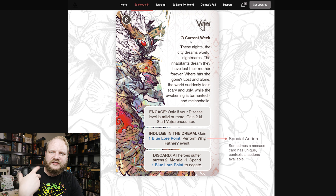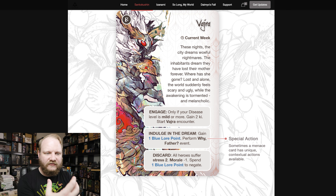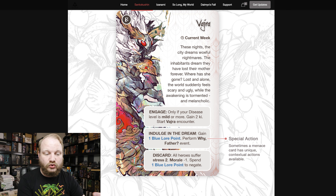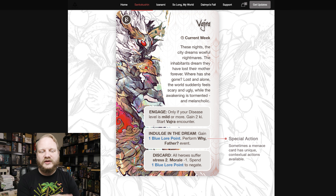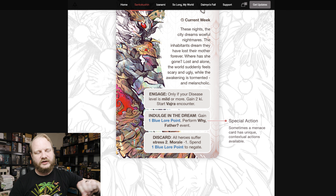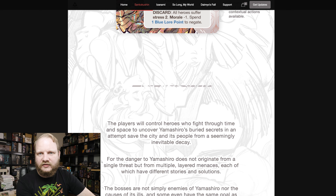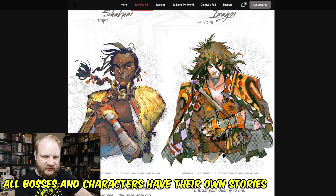There's a time system we'll cover in more detail. You can do different interactions to deal with whatever's coming up — like the moth boss. You can engage with them, indulge in the dream to gain a blue lore point and perform a why-father event, or just discard them — but ignoring bosses means stress increases and morale drops. You can use a blue lore point to negate a negative effect while you postpone dealing with the boss.